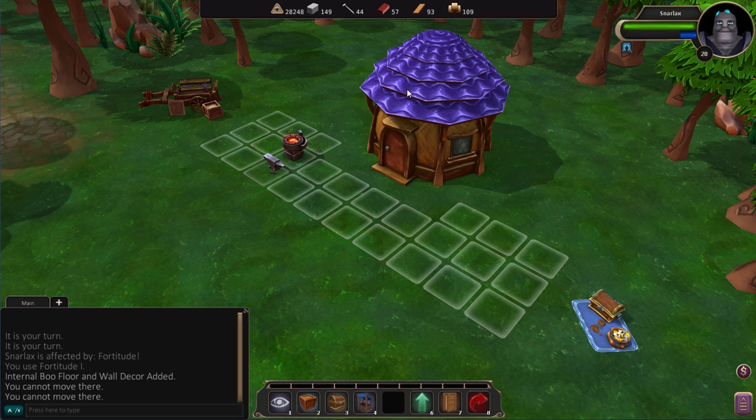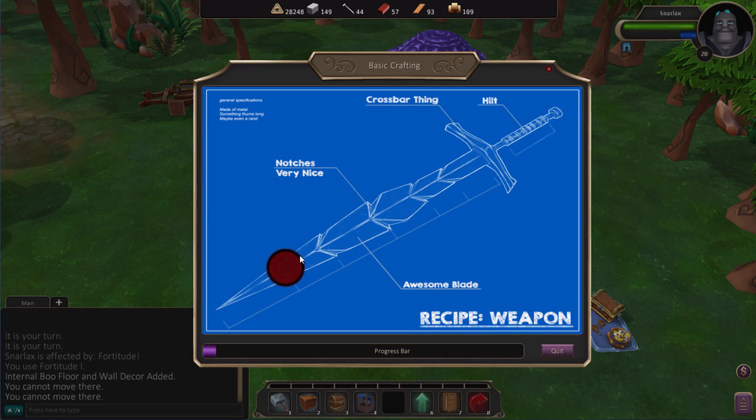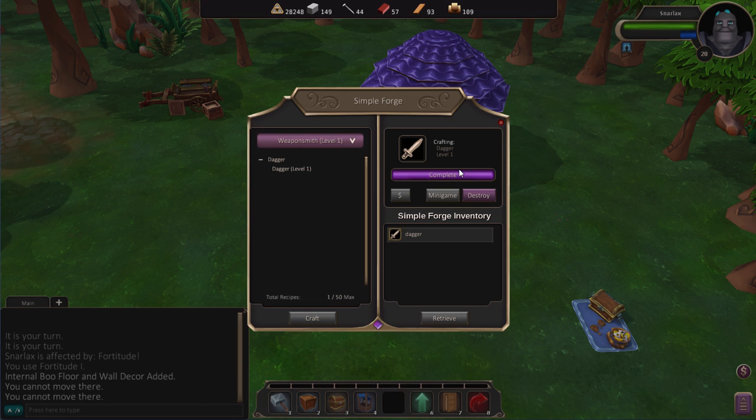I'm placing a forge here, since I've learned to be a weaponsmith. Then you click on it and you can make an item. If you want to play one of the simple minigames, you can improve the speed and quality of what you're crafting. There are more complicated minigames later, but this is a very low-level one — you're just dealing with little pop-up problems. And once it's done, you have your item.